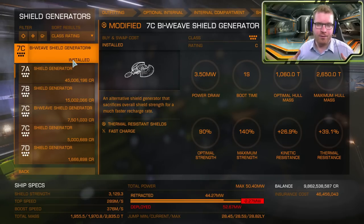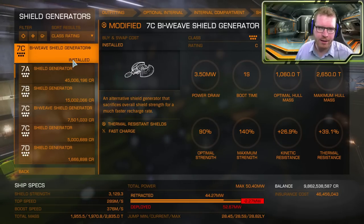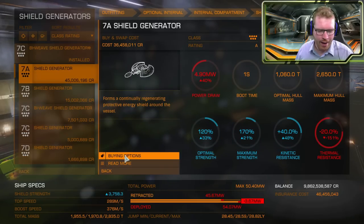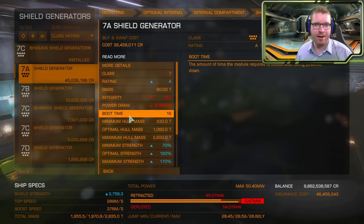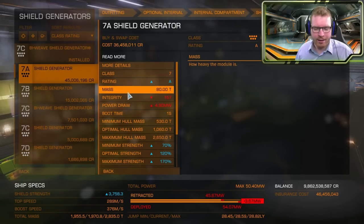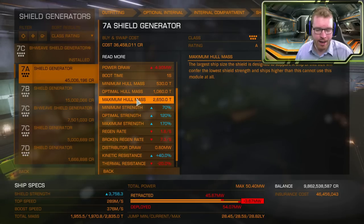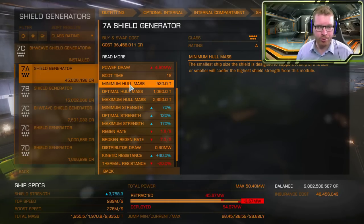What I want to start with is a quick overview of how your base hit points are calculated — or what you should call your modified base hit points — because every ship has a base shield strength. This is a hidden stat that we cannot see; it can be calculated but it's not shown anywhere. What you can see in your ship statistics is the modified base shield. If you have no shield boosters fitted, then what you will see is your shield health, which is your modified base shield. This is determined by the stats on a shield generator: minimum mass, optimal mass, maximum mass, minimum strength, optimal strength, and maximum strength. Note that it says hull mass — only the hull of the ship counts, equipment does not count when generating shield hit points.